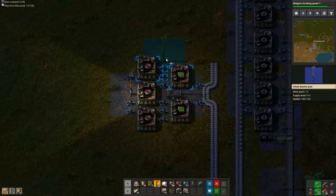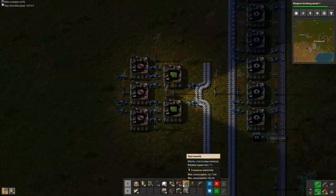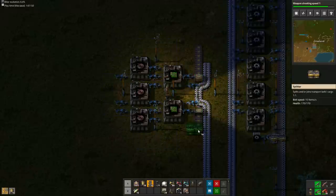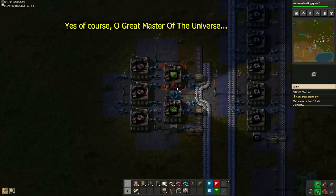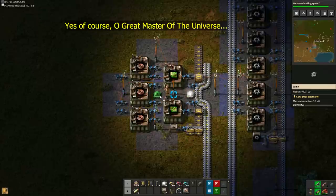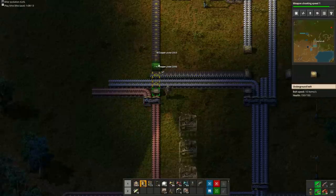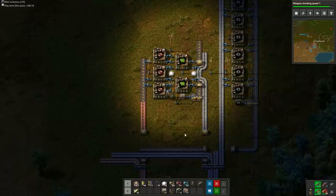Because copper wire assemblers produce two copper wire from one copper plate, each one needs two output inserters to keep up. The buffer chests have multiple functions — not only do they supply us with intermediates which we use to craft stuff for our base, it also helps us late game when we can hand-distribute these buffered resources to the areas that need it most.